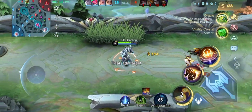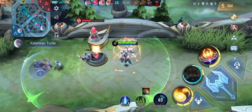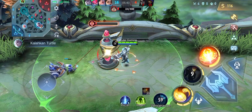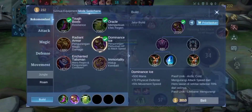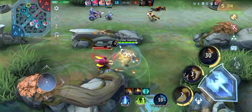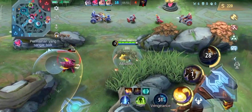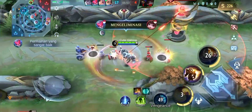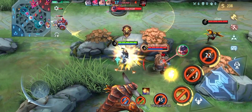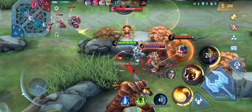Sebenarnya kelemahannya Uranus itu adalah hero-hero burst damage — kayak Lunox ya. Kalau hero-hero yang damagenya nge-poke sedikit-sedikit tapi terus-menerus, Uranus malah seneng karena damagenya nggak nge-burst, jadi Uranus-nya masih tahan lama. Nah disini saya ngelock ya, banyak orang, tapi santui-santui.